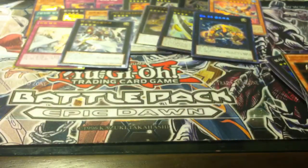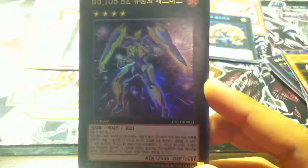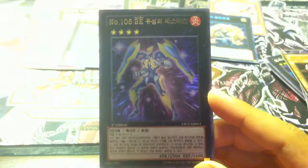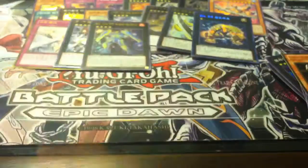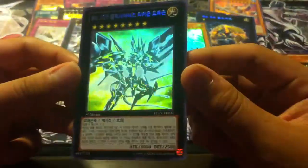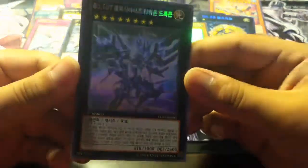Some of my best pulls were from Lord of the Tachyon Galaxy. I got a Number 105 — sorry, I don't know why I kept saying 104 in my videos. Ultra Rare Bad and Leading Boxers. I got a Super Blaster and a Tempest — so I got two E-Dragons super rare, that was really good. And of course I got the Ghost Rare, which was my favorite pull. The dimensions on it are really awesome. That's Tachyon Dragon — looks really cool.